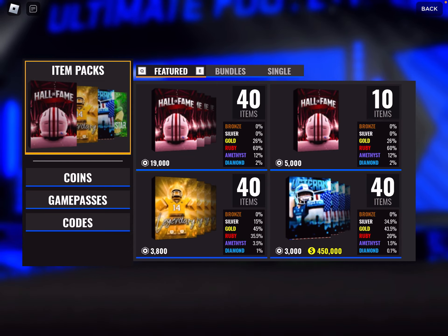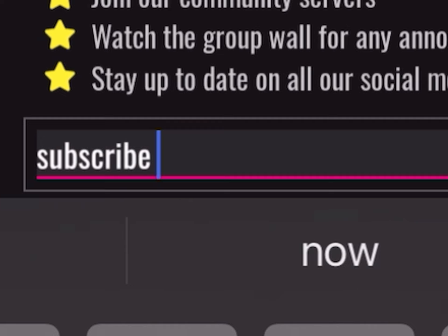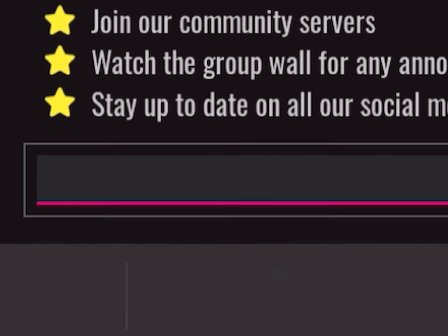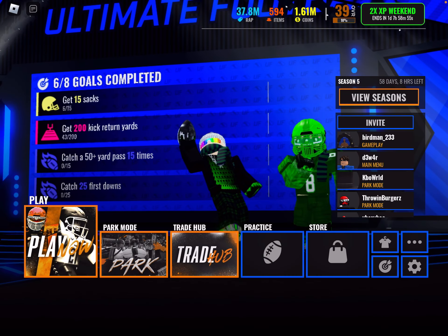So the store is actually interesting. You guys are probably wondering where do I get codes? Well, you actually go to the store and hit codes, and then you can do a bunch of codes. Those are where you get your codes — you can buy packs and game passes.